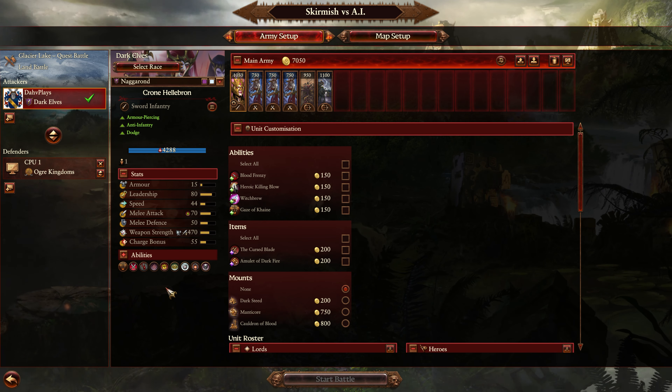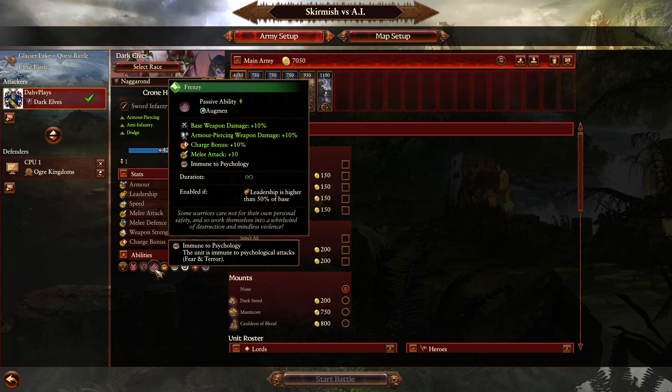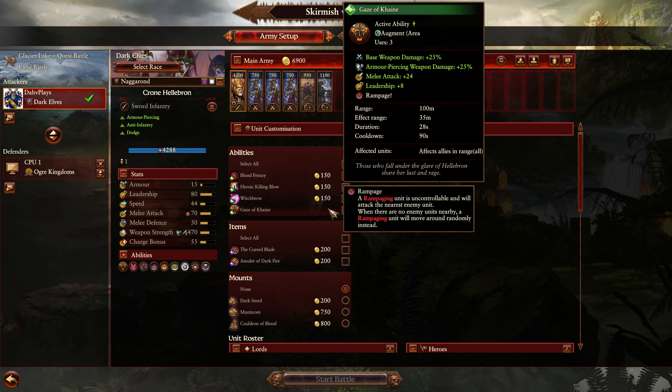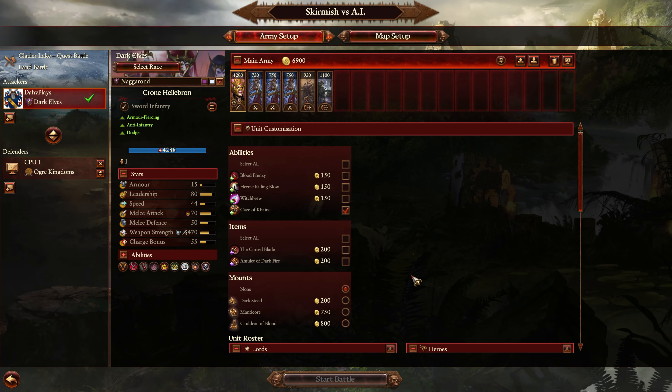Her base abilities with nothing — you get Frenzy and Murderous Mastery, both of which are nice offensive power boosts. Gaze of Kain is obviously the one she's known for. It's an AoE support ability that gives massive weapon strength, melee attack, and leadership, and it gives Rampage — which means you've got to be sure to pop everything else you want to use first.